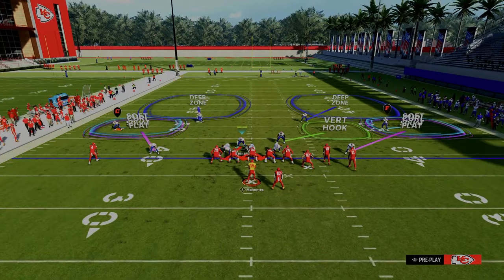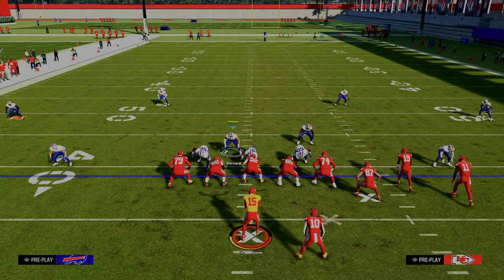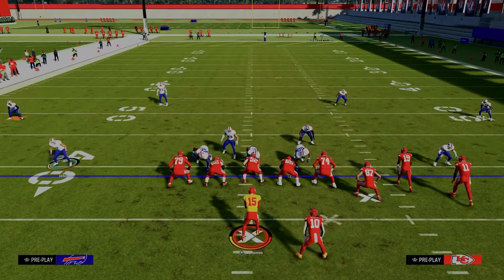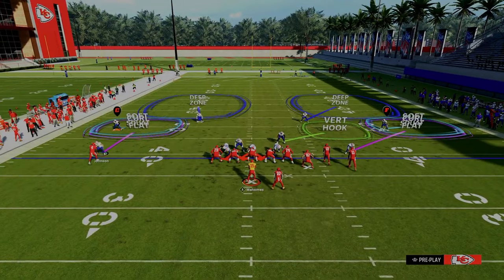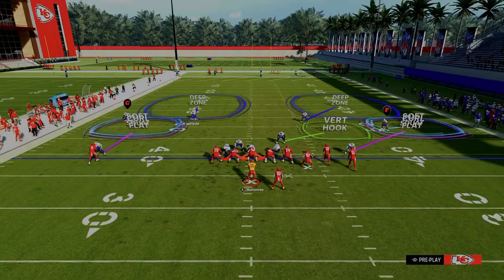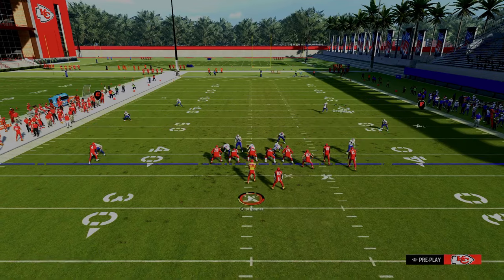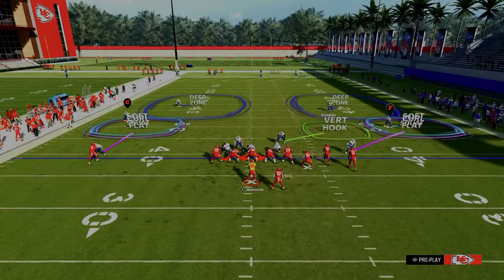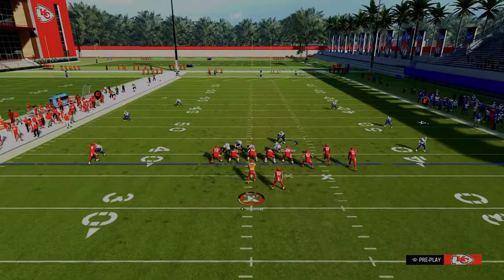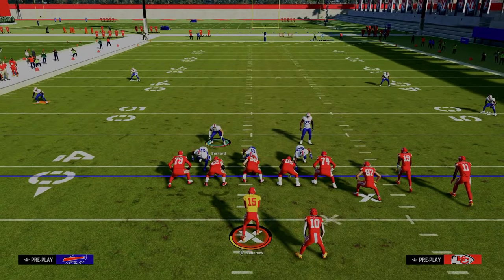Now I want to explain why this defense is as good as it is. This defense is known as the double Mabel coverage, and it's essentially a zone bracket on both sides of the field. This guy's going to take the underneath sideline, this guy's going to take the intermediate to deep sideline, and then this guy's going to take anything over top — and you have that on both sides. If you think about most route combos in Madden, most of those are trying to create high-lows on the sidelines.